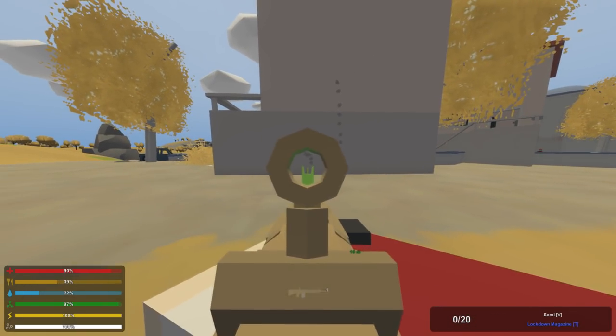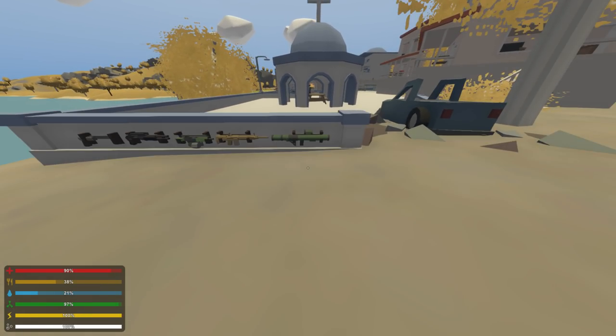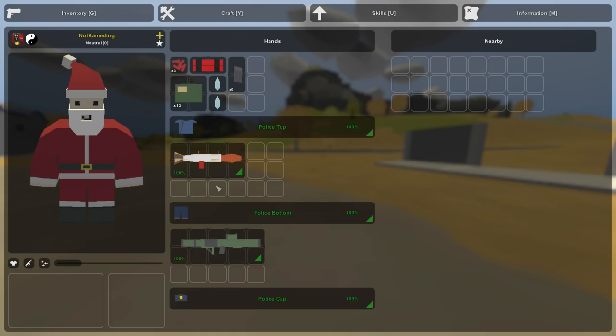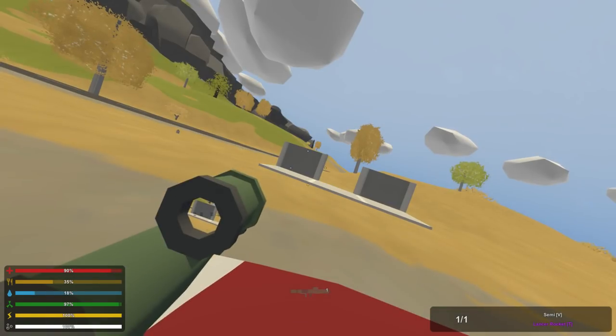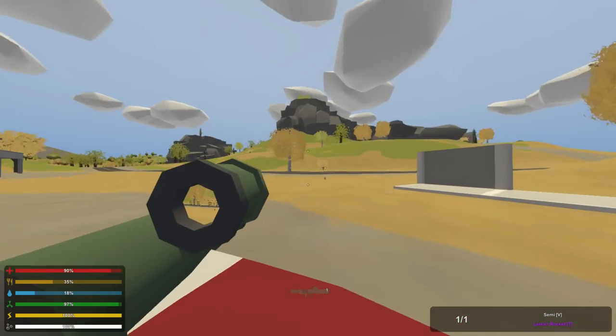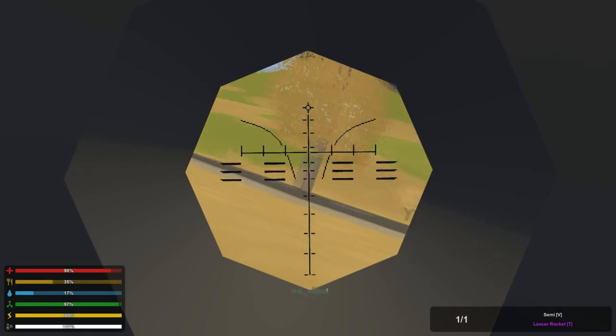Last but certainly not least, we have the new Lancer rocket launcher. This is probably the biggest thing added in the new update — we now have a choice between the original rocket launcher and the Lancer. Both are very rare legendaries. The Lancer comes with two extra slots at 5x2 while the rocket launcher is only 4x2. The Lancer also comes with a scope already attached — a type we haven't seen before, mounted to the side of the gun. I like this scope and would honestly take it off to put on a different gun.